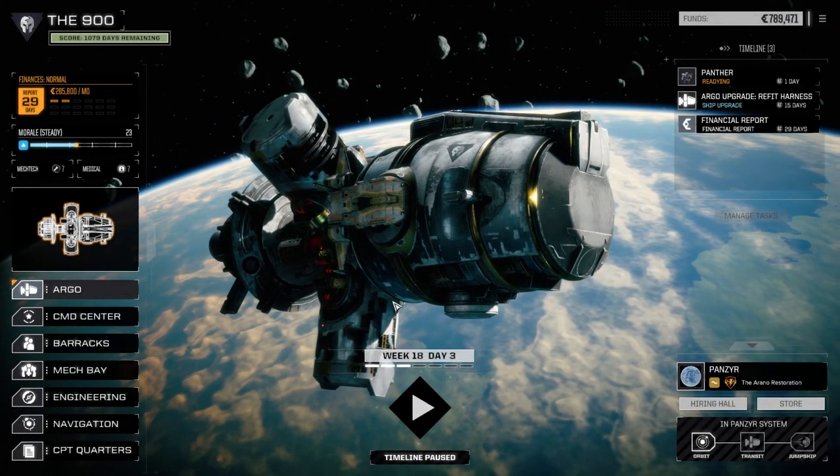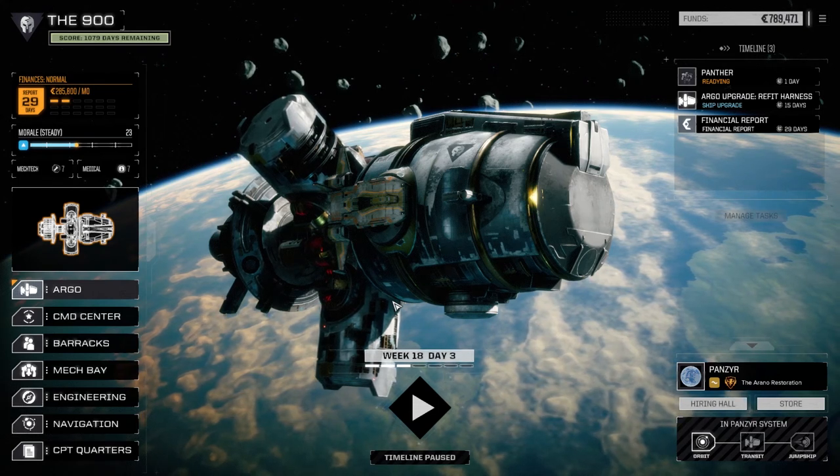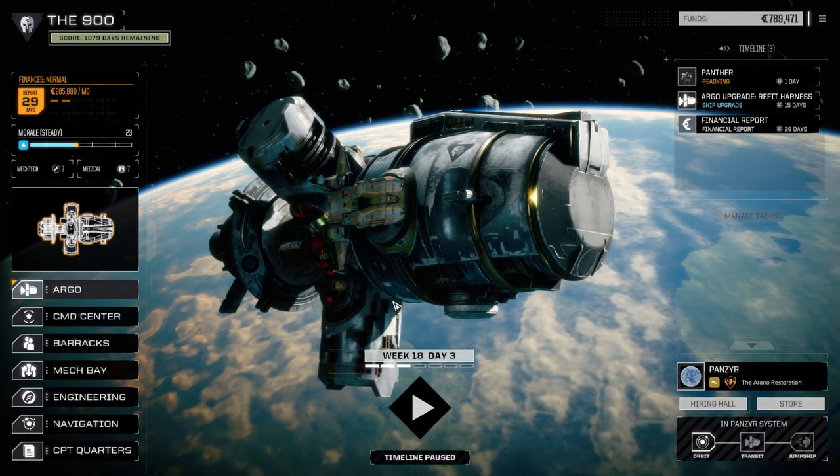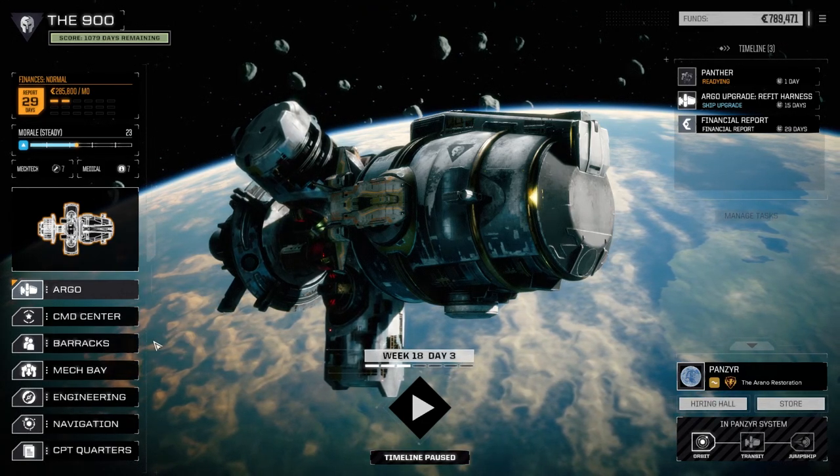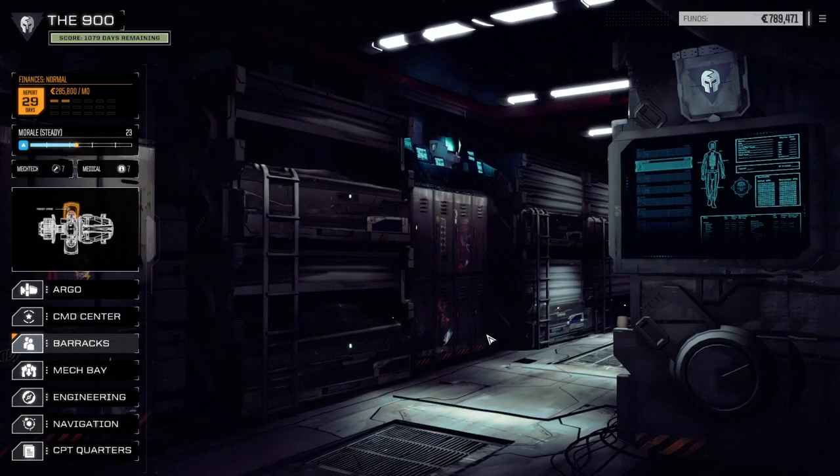Hey everybody, welcome back to my Battletech Flashpoint series, the 900. Today we're going to take on another mission for the pirates. The first thing I want to do is have a look at my barracks. We've got some skill points I think we can raise up for mechwarriors.